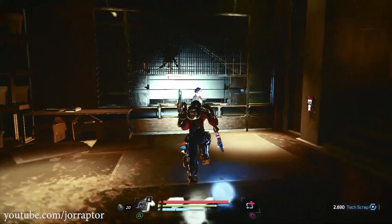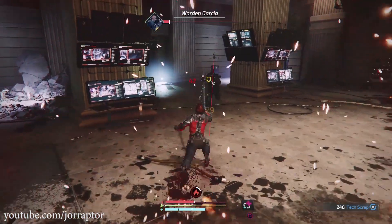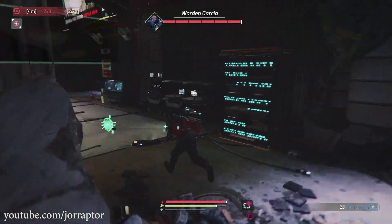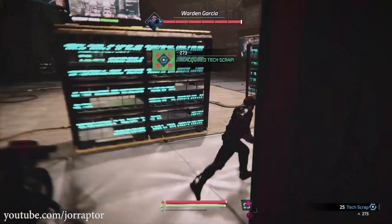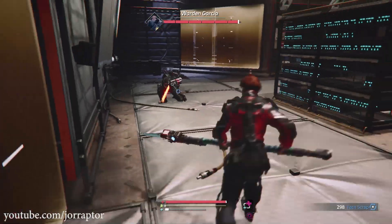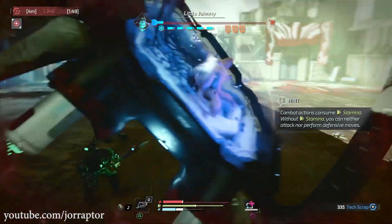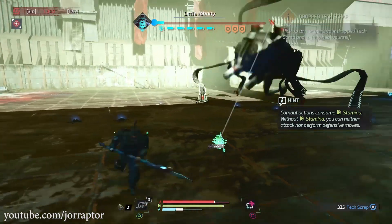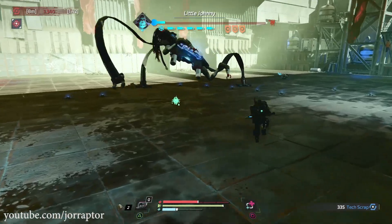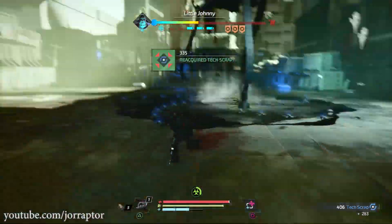You will likely die a lot, and when you die you leave your collected scrap behind that you didn't bank at the med bay — you then have a limited time to recover it, and every enemy you kill gives you extra seconds. When fighting main bosses it's actually smart to leave the scrap on the ground, because standing close to your corpse restores health during the fight. Keep an eye on the timer because you want to pick it up before it runs out and get all your health back too.